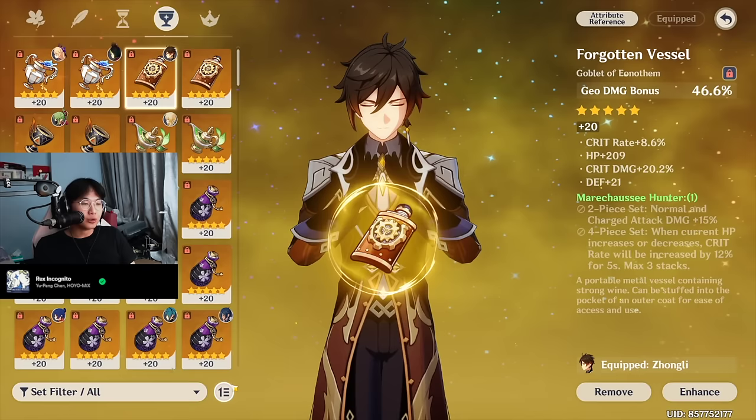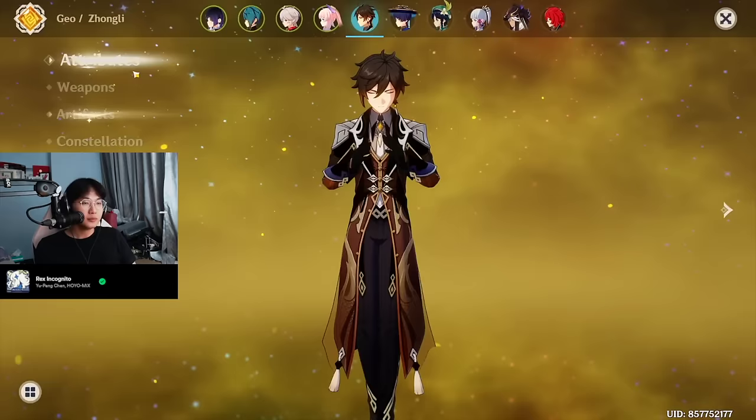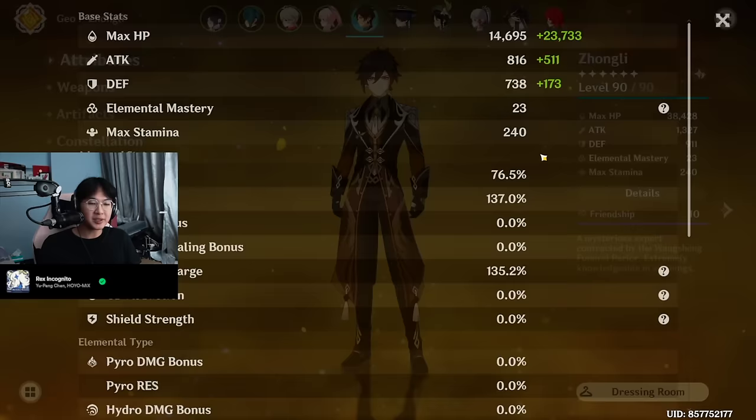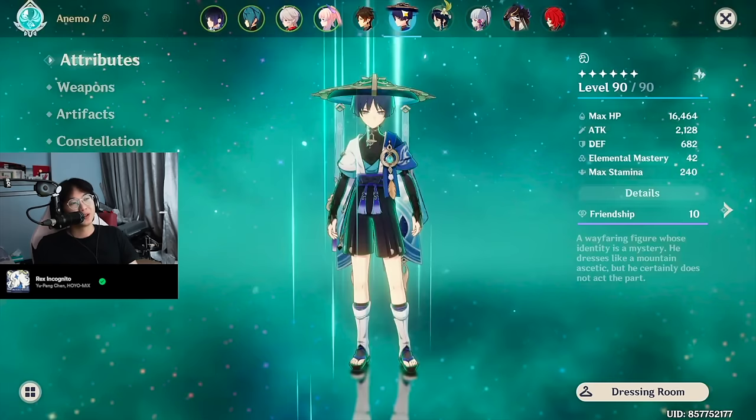If I do want him to be a bit more tanky, I run him on an HP Goblet. And now his build looks like this: 76 crit rate, 137 crit damage — very similar — but now he has 38,000 HP. So this is my shield build Zhongli. Moving on, we have Wanderer.